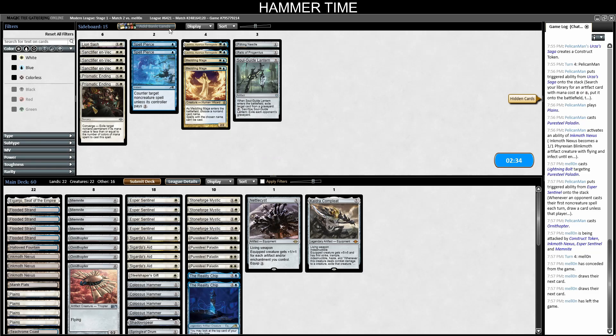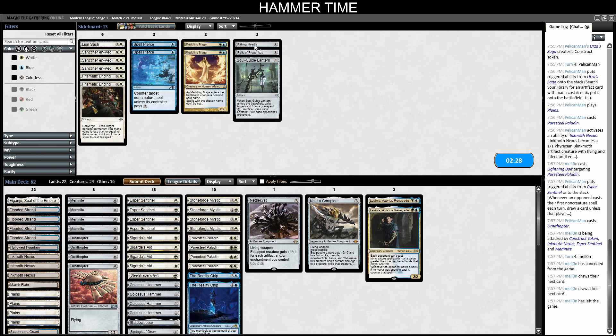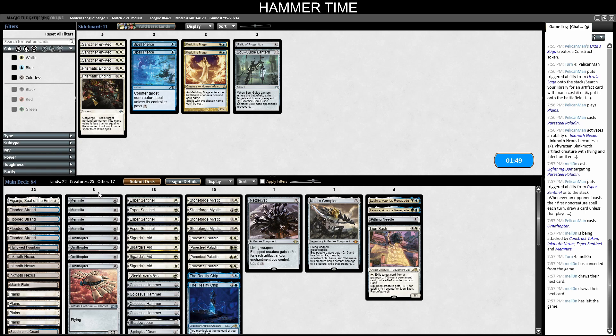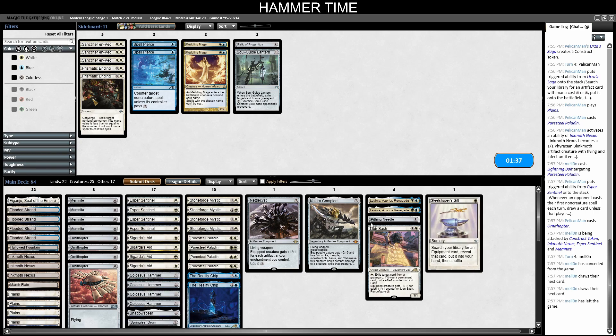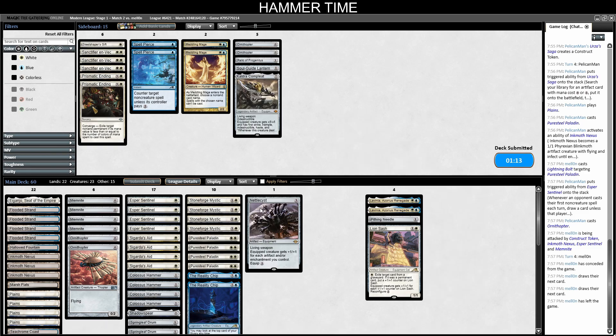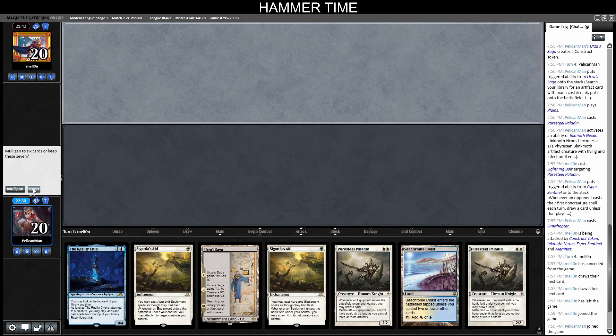Against Money Pile I want Lavinia, Needle, and possibly Sanctifier. Spell Pierce doesn't seem great here — this is a matchup where Blacksmith's Skill would be better but it's also a matchup that sucks regardless. Let's bring in Lion's Sash for some midrange grind. I didn't see Ragavan so not sure whether to cut Memnites. Let's cut Steel Shaper's Gift — I need to keep stuff in for Springleaf Drums. Cut two Ornithopters and maybe Kaldra since they have Solitude. I like this hand — pretty spectacular, we'll keep.